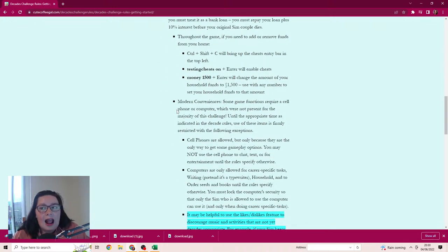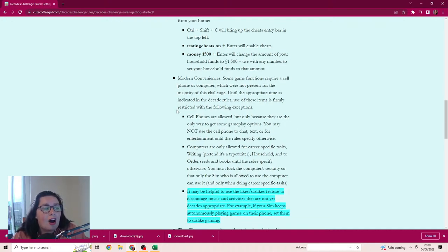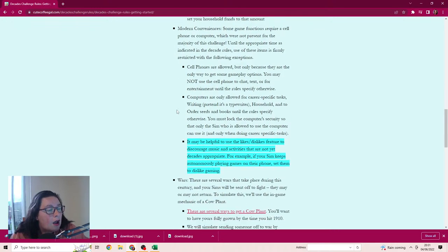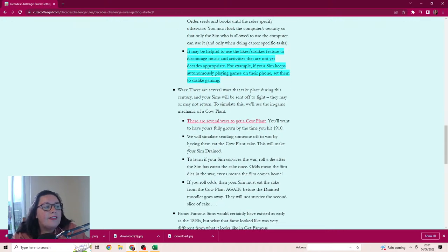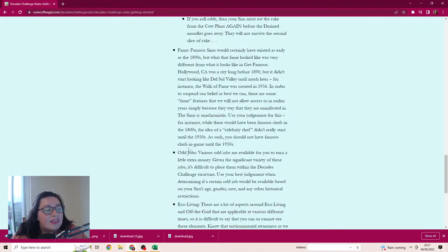Cell phones are allowed only because they're the only way to get some gameplay options - we can't use them to chat, text, or for entertainment until the rules specify otherwise. Computers are allowed because of the writer career, however I've downloaded a typewriter so hopefully that works instead. We can use likes and dislikes to discourage music and activities that wouldn't have been around. There's a war mechanic using the cow plant, but I'll use a dice roller and MC Command to handle that.